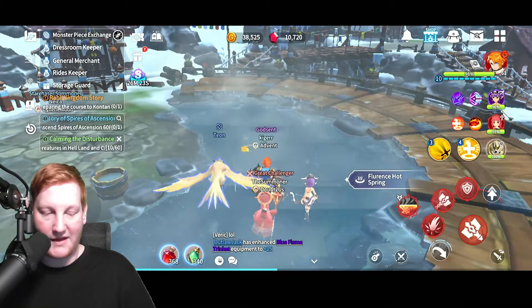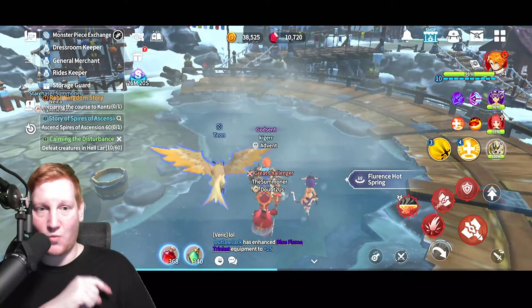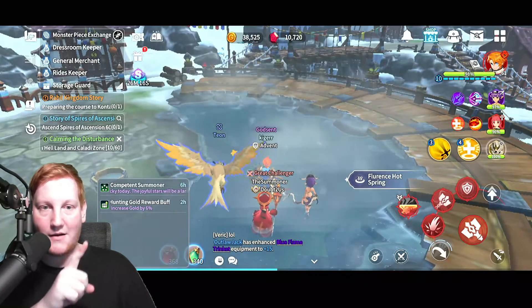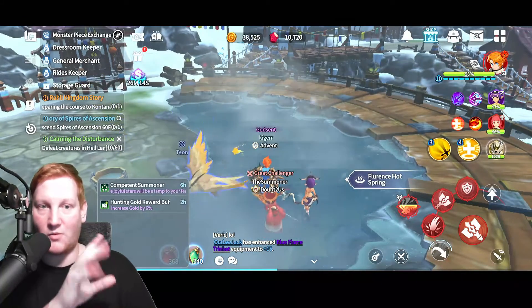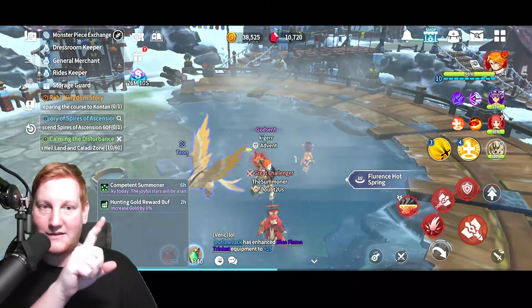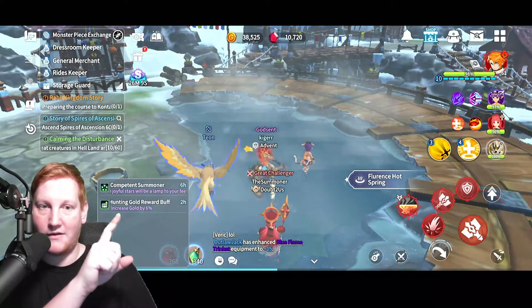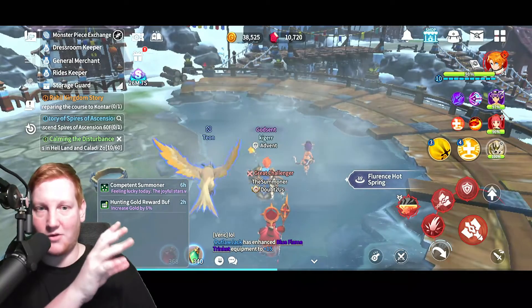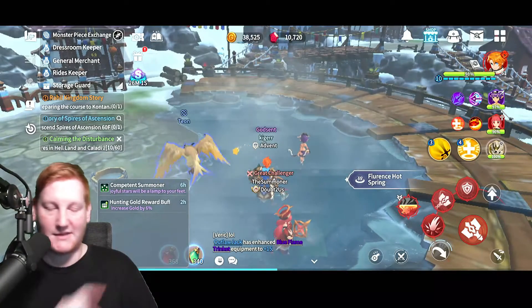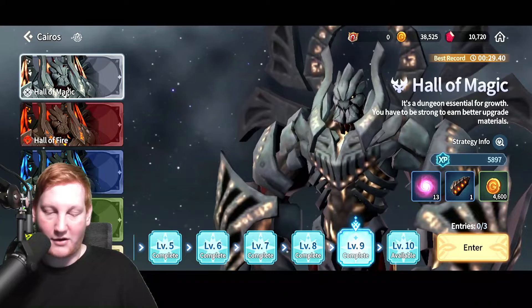Exit hot spring — there's the boost right there. And if you click the bottom left where my head is, it'll pop up right here. Competence summoner — which is a buff we have from the event — and then hunting gold reward buff, two hours, because it doesn't show the full three since it started the countdown immediately. It increases gold by 6%.